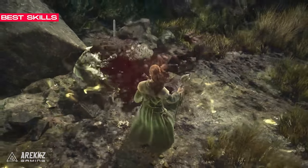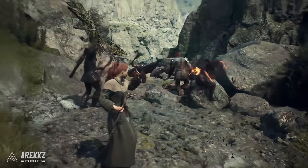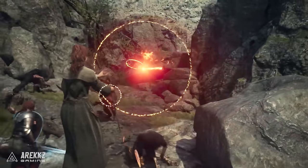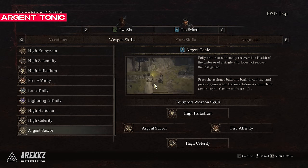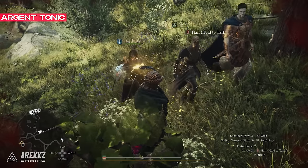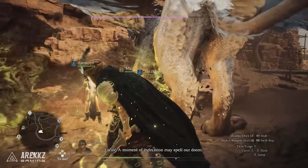In addition, the mage has skills that offer great utility. Here are some skill suggestions, as there are quite a few options and you'll unlock and upgrade more over time as you level up your pawn's vocation. Argent Tonic is a skill you get fairly early on — a great addition to the Anodyne AoE heal. It instantly and fully heals a single player character, making it very useful if someone in your party gets hit by a heavy attack.